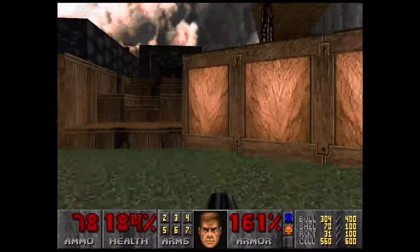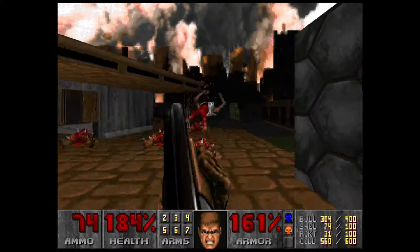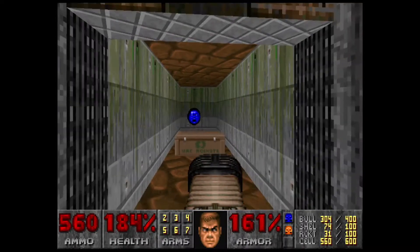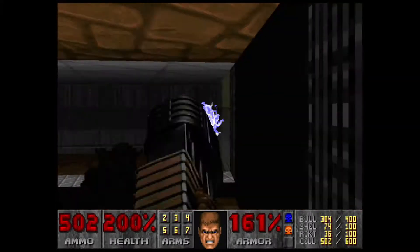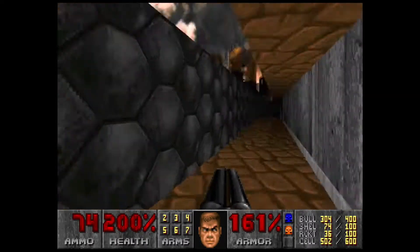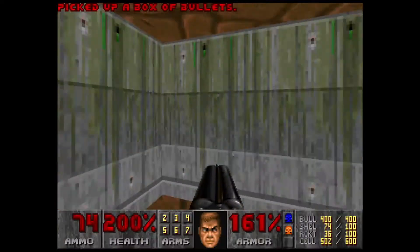The archvile must be up here — there he is! We get him to take care of the imp. Now in this room, have the plasma rifle ready and just spray one side, then get on the other side where you're safe. It can be overwhelming if you're not ready for it, but that's the best way I've found to take care of them.